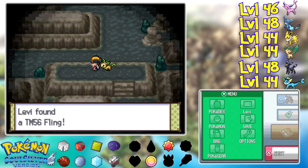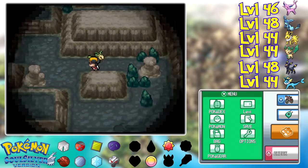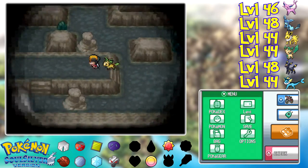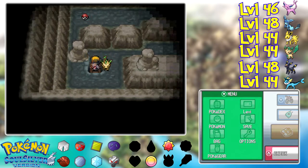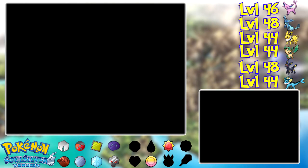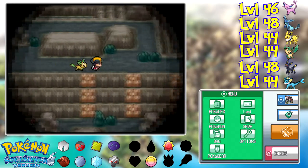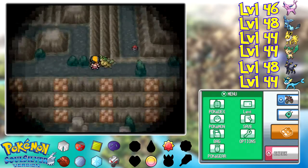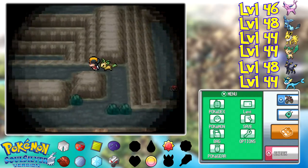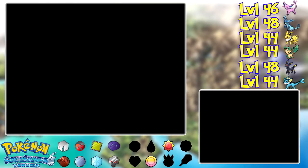Oh, TM56 Fling — a TM I will never be teaching my Pokemon, mostly because they can't learn it, but also because it's just completely useless. Like, it's just not a good move. But for those who are curious, what it basically does is you throw your hold item, it does damage based on what your hold item is — yadda yadda yadda — it's really just not worth it. It's not a very good move.